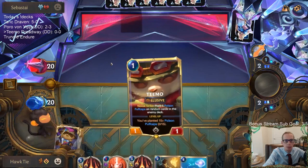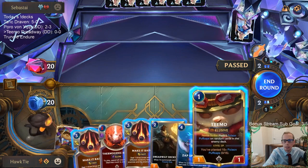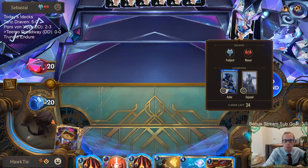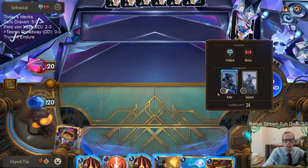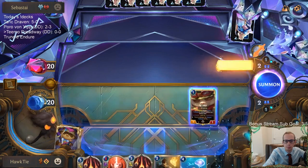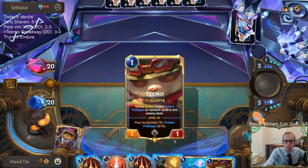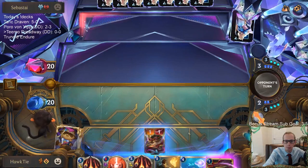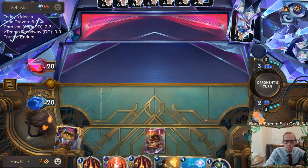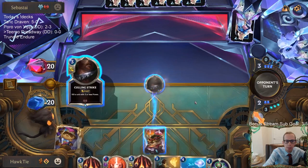If they're a faster deck, we need our small damage sources to take their things out. We want them playing small units, but frostbite midrange is a fast deck that plays very large units — pretty rough combination. I'm just going to pass and play this on my turn to see what they do. I like that we got the backup Teemo and have five mana for the Dreadway Deckhand plus Make It Rain combo.